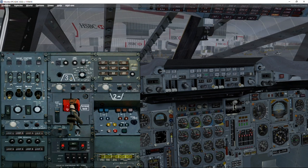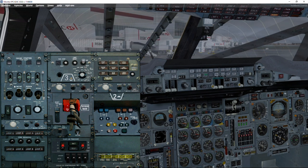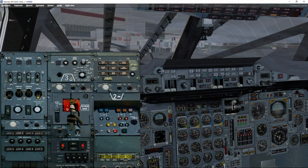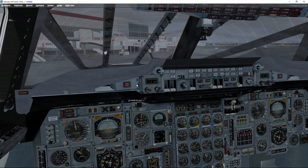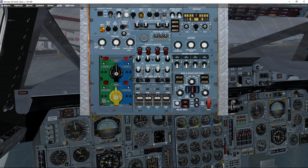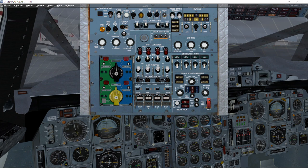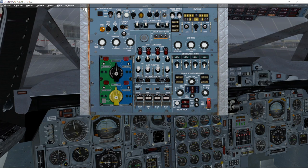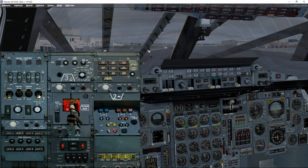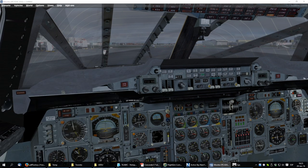Engines 1 and 4 are not running so they have no air pressure, but we open the cross-bleed valves to share the air pressure across all four engines. Now we have air pressure available to start engines 4 and 1. We can start both simultaneously if desired — not standard procedure, but possible. At around 30% we deactivate the de-bow and let the engines spin up.